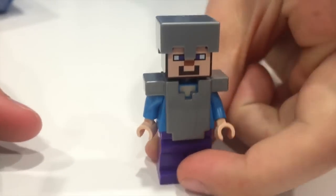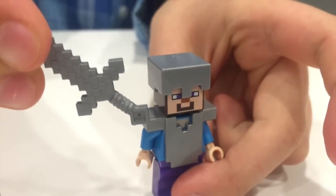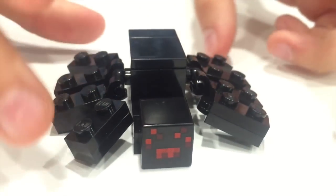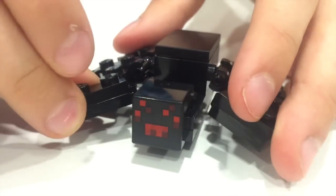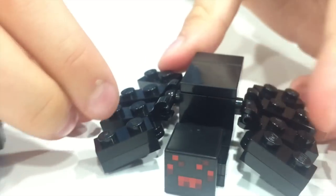Next up is Steve. He has iron armor and an iron sword with nice detail. Next up is the Spider. The Spider has legs that you can bend, but you can't bend these little legs — they'll just come undone.